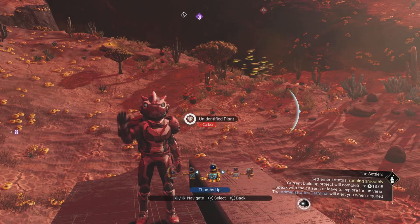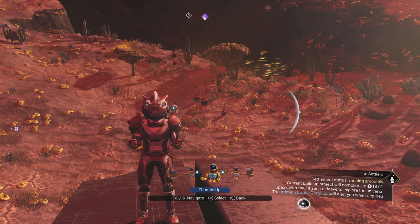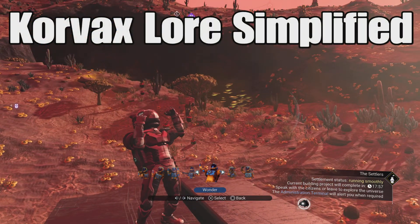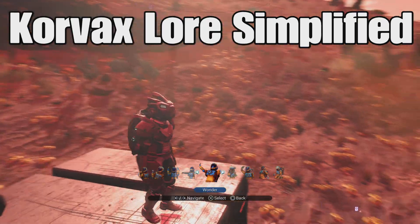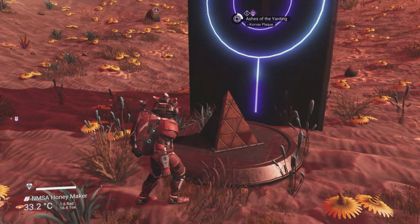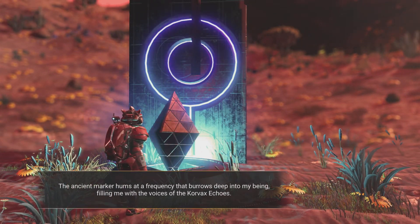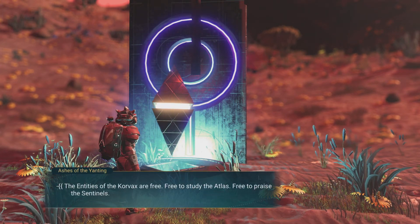Hello there, welcome. I'm Captain Steven. Today I have another lore episode — this one is going to be simplified Korvax lore. Let's hit up this plaque. There are 33 snippets to be had from these plaques, so you're going to need to visit 33 of them to get all of the Korvax lore.